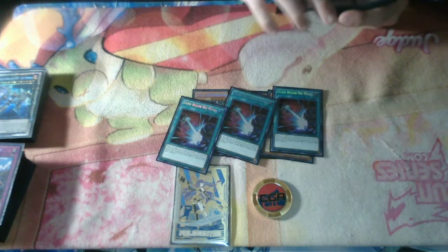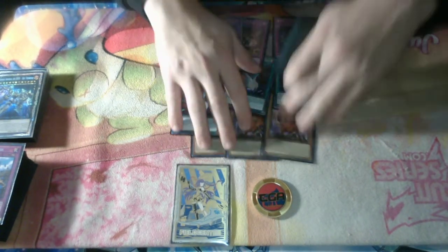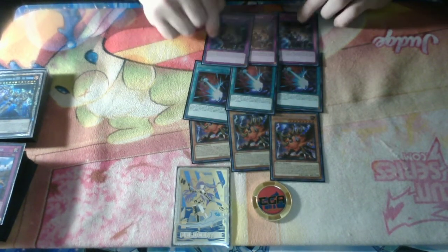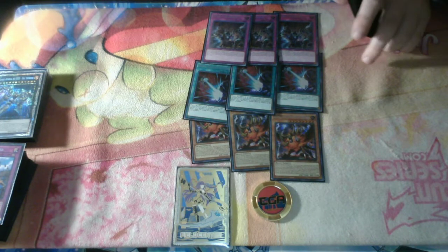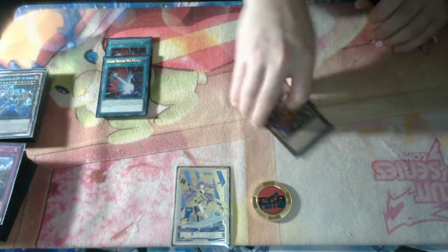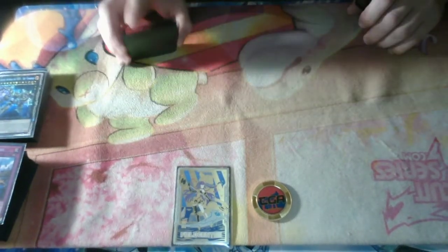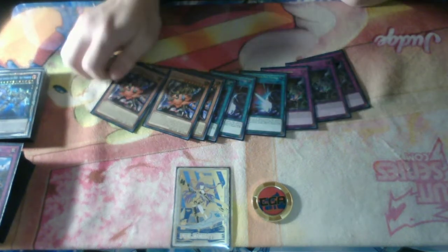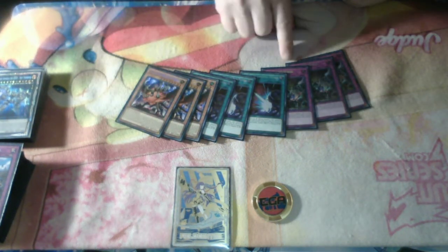Dark Ruler and Evenly — these were the 9 cards I sided for going 2nd most of the time. Just kind of dependent on the matchup, like if I sided Dark Ruler or Evenly. But if I was prepared to go 2nd, these were the 9 cards that typically came in, and then you kind of just deal with whether Cosmic, Droll, or Ash is good in that matchup. All are super impactful if you draw them, and then just kind of hope to draw one of these with your engine.